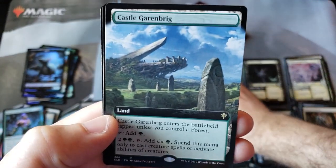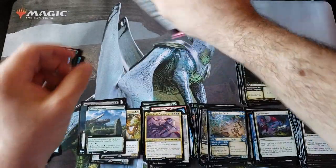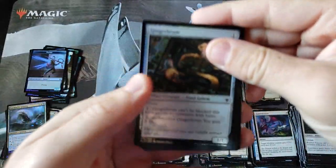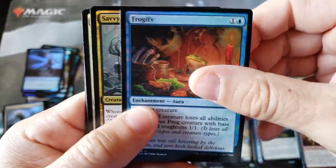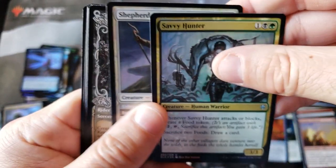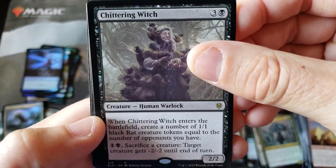End of box one here as we zip over to box two. Overall, definitely one of our weaker Throne of Eldraine Collector's Boxes. God, look at that art — isn't that amazing? Love the flavor of this set, man. Hope it does well, because I'm going to invest in it, put my money into it, and I'm going to look like an idiot if it doesn't.